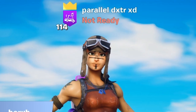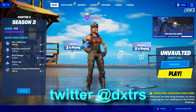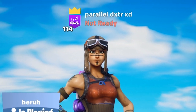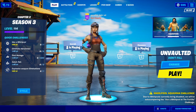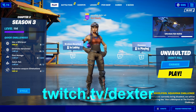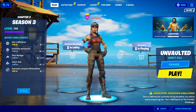One more thing: follow me on Twitter and turn on post notifications — my Twitter will be on screen and in the description. That's where I'm most active and where I'll tweet out custom codes for future videos. Also go follow me on Twitch — I just got Twitch partnered, my name is just Dexter, link in the description.